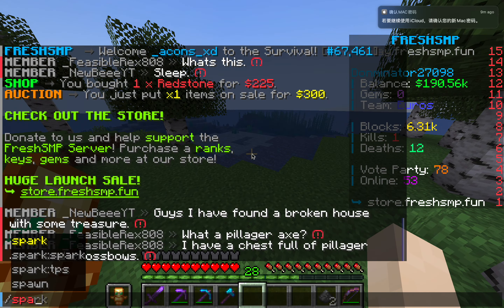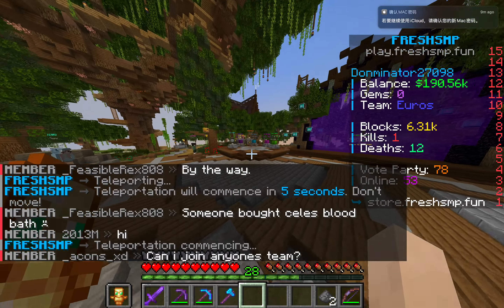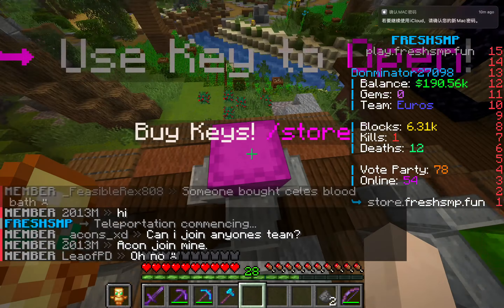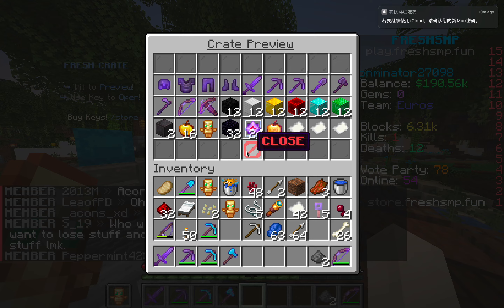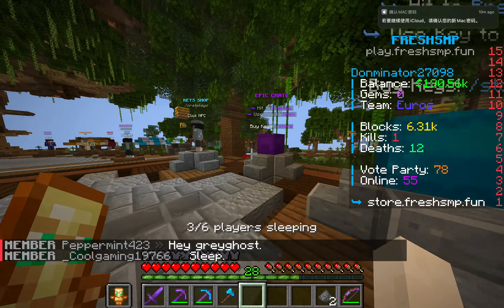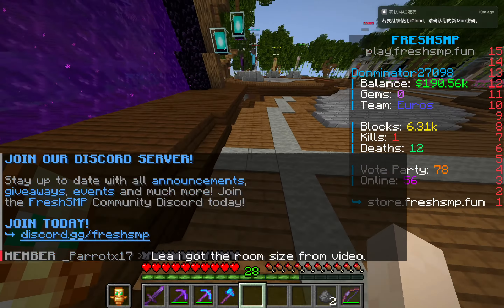Back at spawn, there are other crates. This is the vote crate where you get stuff from voting. There's also a crate that costs real money, not in-game money, and other crates too. There used to be a spooky crate but since Halloween is over they removed it.